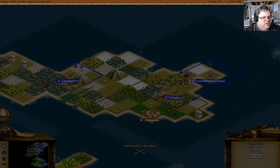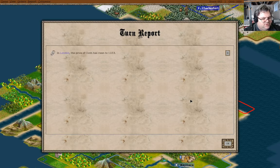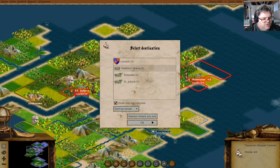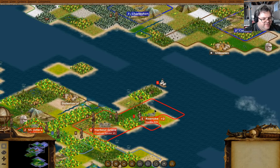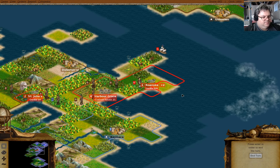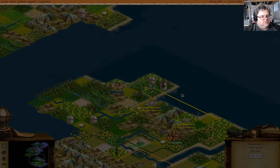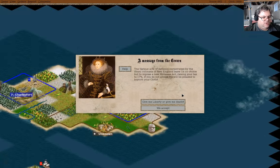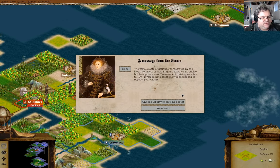So far the game isn't going too terribly. The price of cloth has gone up. You can go to Harbor Grace and build a road. The idea here is I want to get roads between my core colonies just so that things can work better.